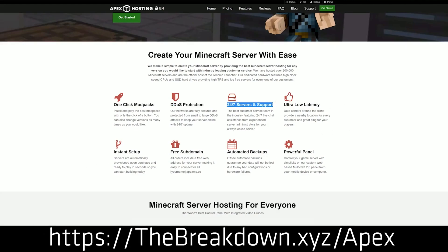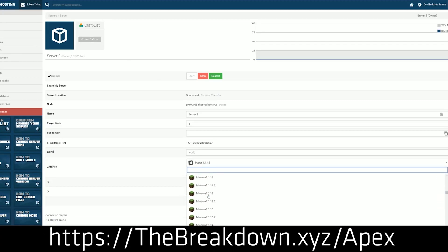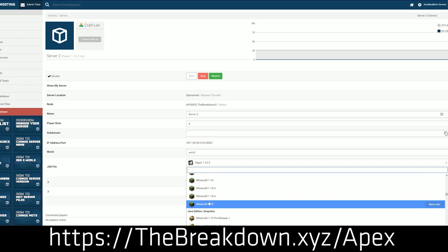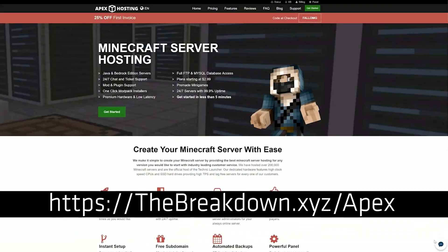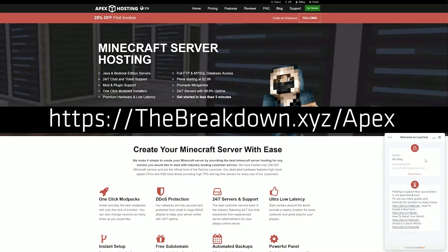Apex is the easiest way to host a Minecraft server, whether it's modded or not. They have Better Minecraft set up for one-click installation — you just click it once and it is installed. You will have your modded Minecraft server up in 5 minutes, and this video is probably over 20 minutes long. So as you can see, it is much easier to do that on Apex Minecraft Hosting. You can have a public server or a private server — that choice is up to you.